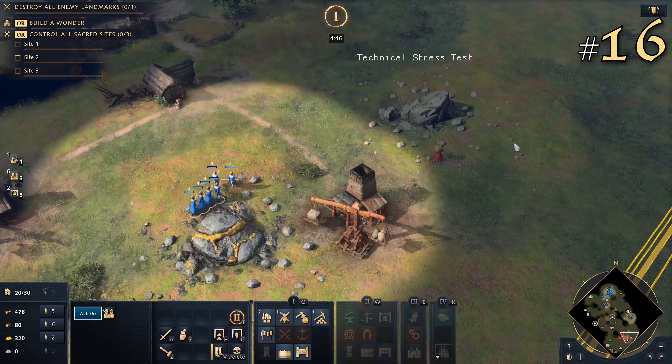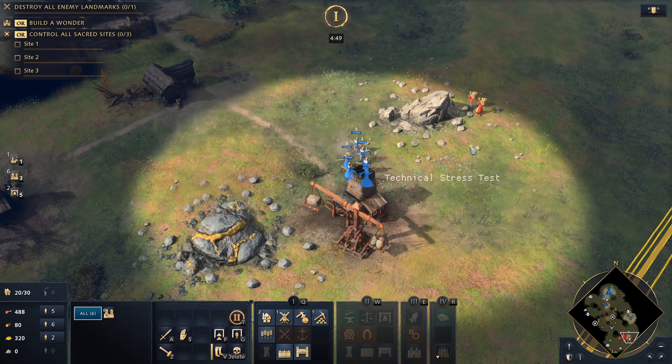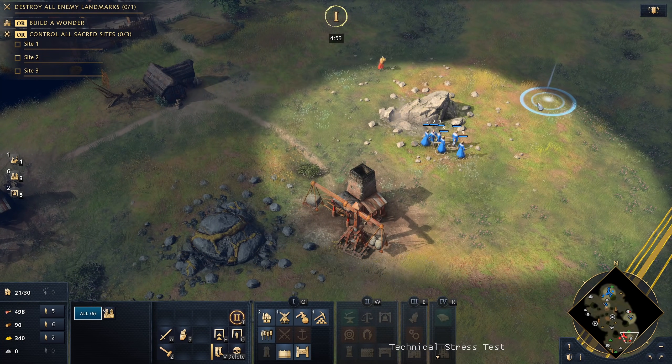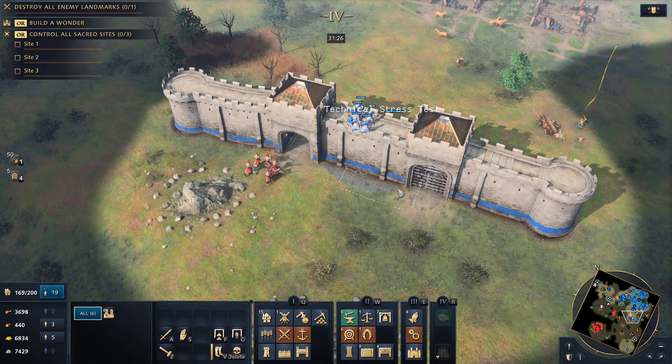16. Do villagers shoot arrows? The English have a bonus that allows their villagers to use their bows against enemy units. They can pick off enemy scouts if they run too close in the dark age, and they even can shoot from on top of walls.